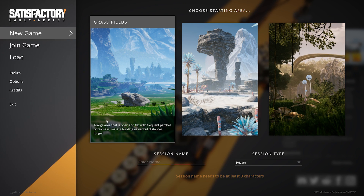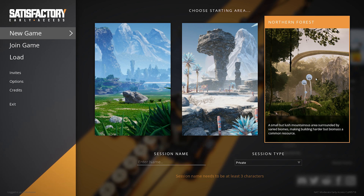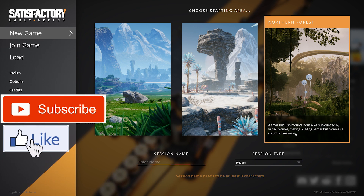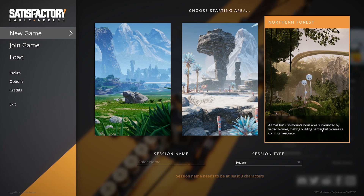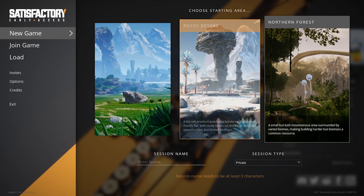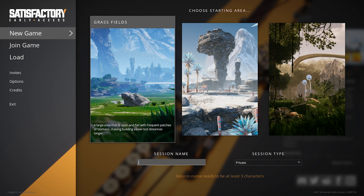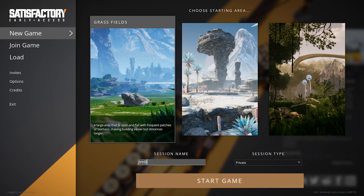So I'm going to jump in. I think I want a small lush mountainous area surrounded by various biomes — making building rather harder. There's also a barren medium-sized area bordering the sea, mostly flat with a nice balance of building distances. I see, it's like easy, medium... we should start on medium. It's gonna be Jim boss — gonna make a big factory. Jim boss! All right, start game.